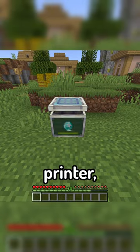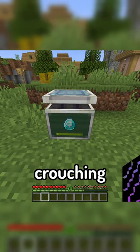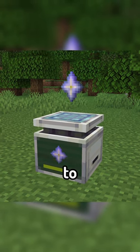After crafting the printer, right clicking it with an item will set the item, then simply crouching next to it will give your experience to the machine and begin the printing process. The rarer the item, the more experience it will require and the longer it will take to print.